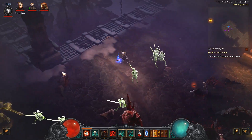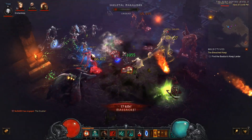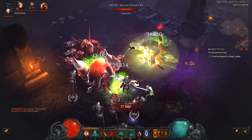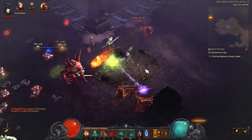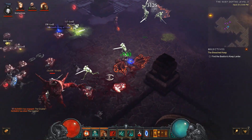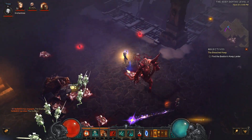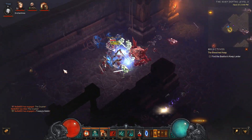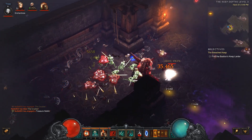What's the cooldown on that? 45 seconds? Lots of corpses. Just walking around hitting corpse explosion. Once you get one corpse it's like crazy. And it doesn't cost anything except for a corpse — that's all it takes to use it. No essence.